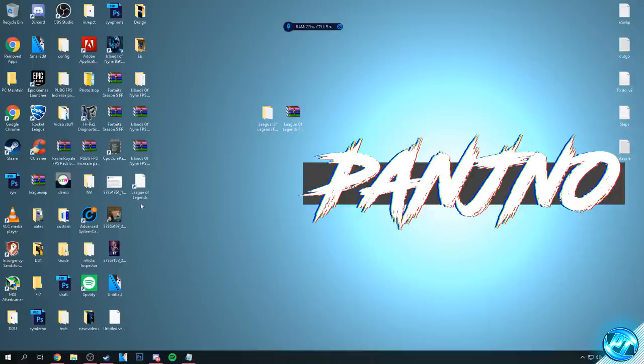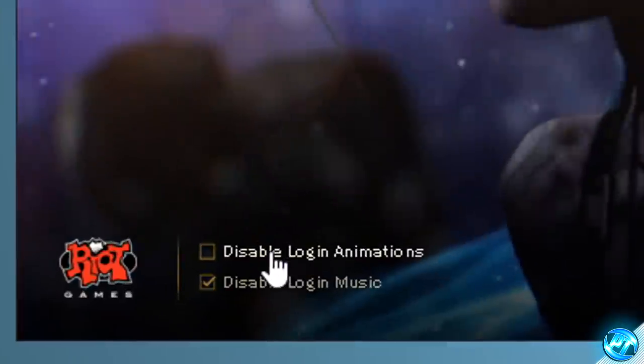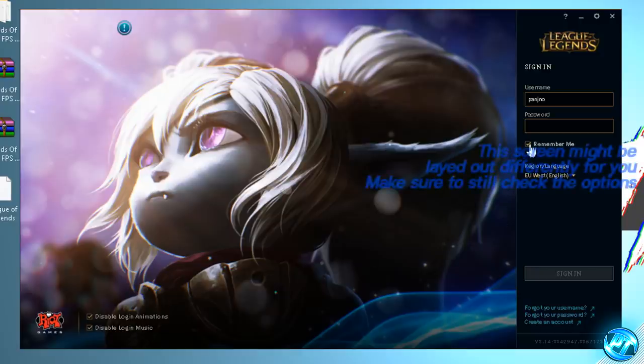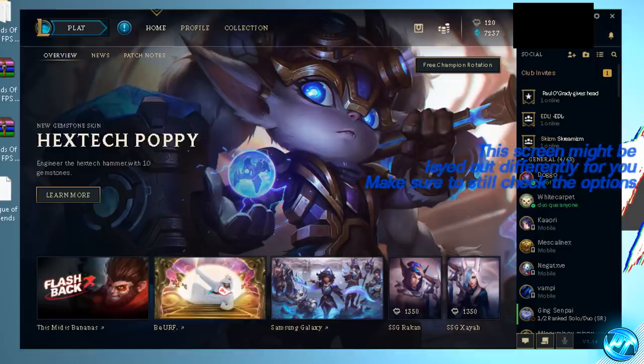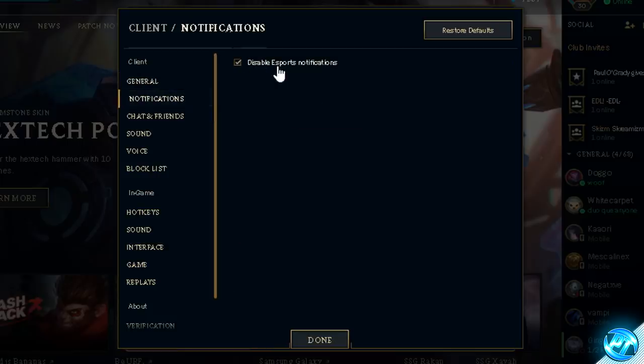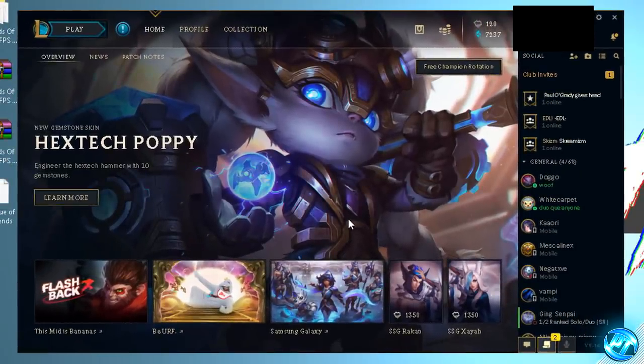We're now going to apply optimizations to the League of Legends client. Boot into League of Legends and on the login screen, go to the bottom left hand side and check both options to disable login animations and disable login music. Once signed in, click on the settings cog at the top right. Under the general tab, enable low spec mode and enable the option to close the client during the game. Switch the window size to the lowest possible, which is 1024 by 576. Navigate to the notifications tab and disable esports notifications. Then go to the interface tab and deselect enable HUD animations. Press done — client optimizations are now complete.